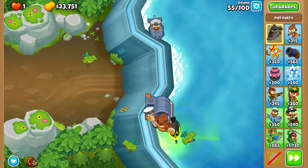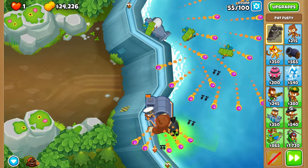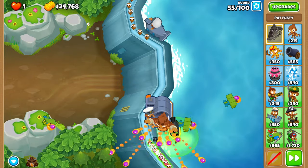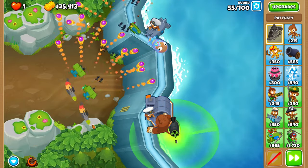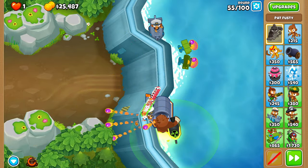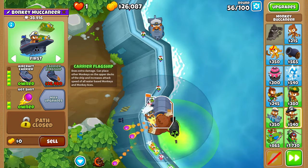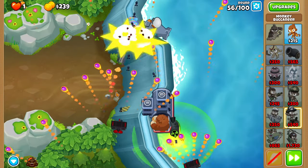Make sure to use a Pat Roar off cooldown on the fourth wave of Ceramics in round 55. The first three shouldn't be any issues. It might be a little bit of RNG, possibly, but probably not — so be on the lookout for that, but it probably won't happen. Then in the middle of round 56, you should be able to afford the newly price-buffed Carrier Flagship.